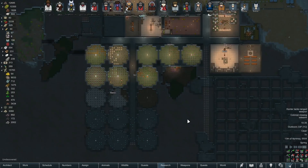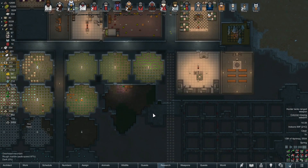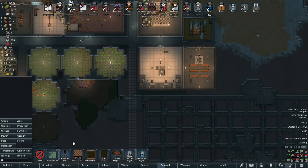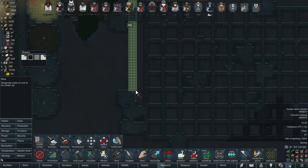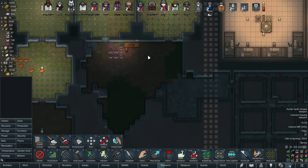They can even run around in the caves if they want — probably not the safest if we get an infestation, but that's okay. I'm going to order some mining going on — get this little hallway dug out. That'll be good. It might make this room a little more difficult to heat, but I might segregate this room into its own little structure. We'll see — I've got to dig it out a little bit and make it a little prettier.